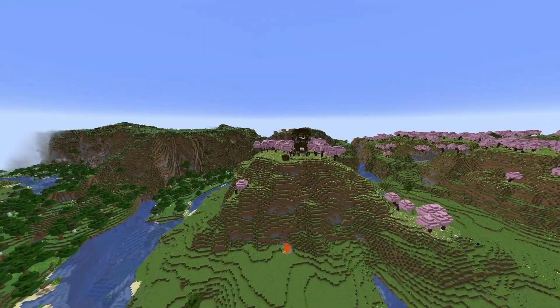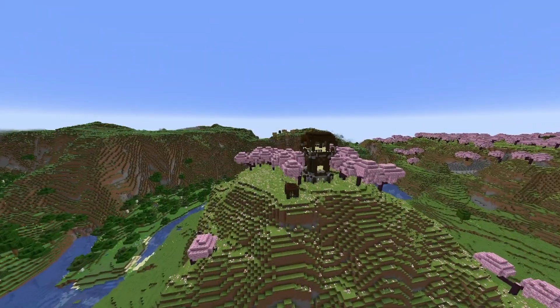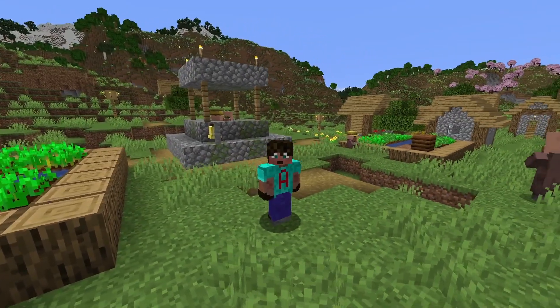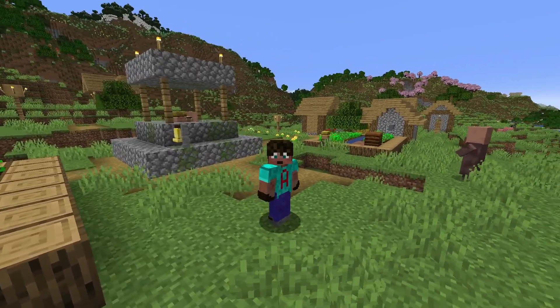There's a third village up there that's just full of cherry trees — it's a bit hilly, but it's worth a visit. There's also a second Pillager Tower with an alley cage. And then on a meadow behind it, we've got a fourth village. So the surroundings are just gorgeous — loads of villages and resources.